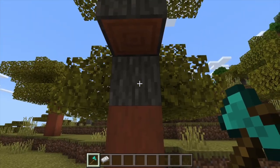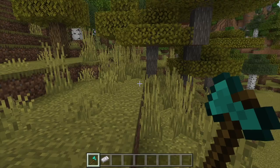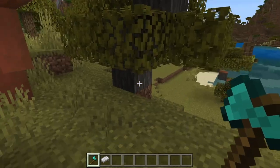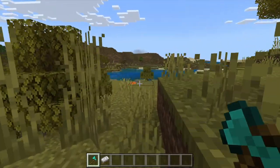A normal hit will be chopping normally, but if you use your alternate attack, you'll strip the bark off. So if you ever need some stripped logs or stripped wood, that's how you do it — just with your axe using the alternate hit.